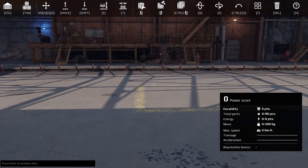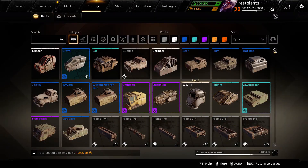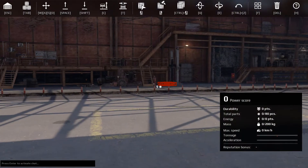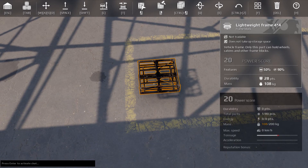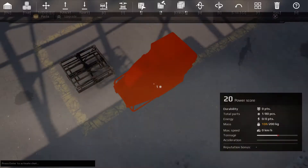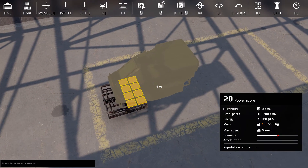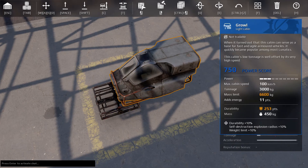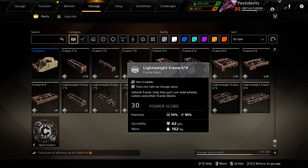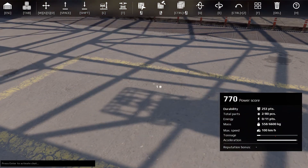Hello everyone, my name is Pestilence and I'm Brannick, and today we're going to show you how to do a stubby grenadier build. First thing we're going to do is grab ourselves a light front chassis 4x4 and set that down right about there. Then we're going to grab the Growl cabin and put it down there, and then grab the 6x4 light frame and put it over here.